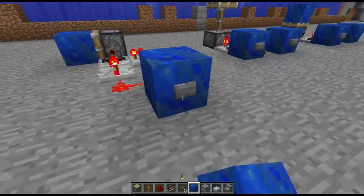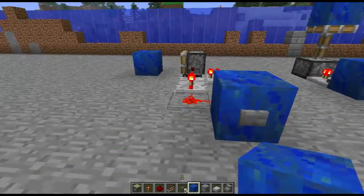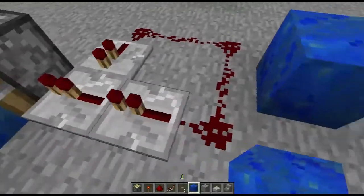A one tick pulse is most commonly used for getting sticky pistons to push away a block but not retract it, like you see here. Pretty neat, I enjoy it a lot.